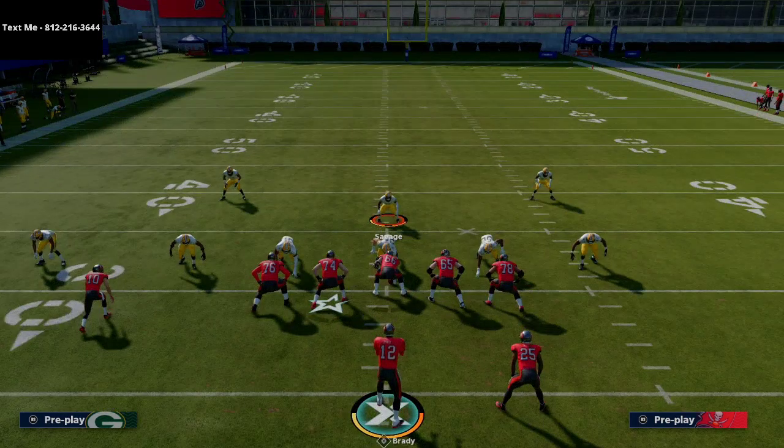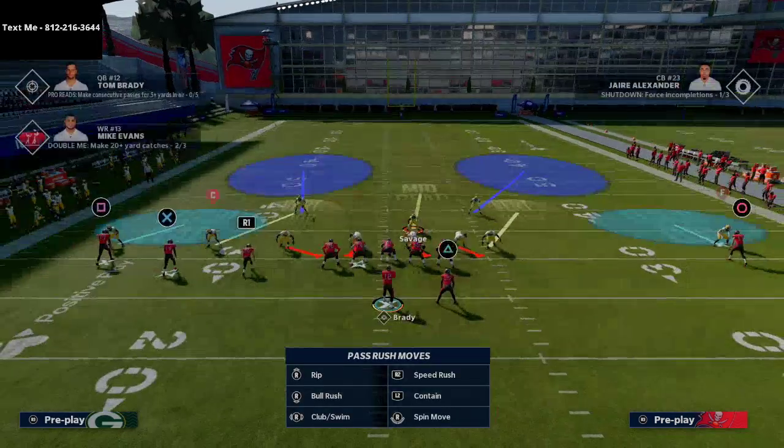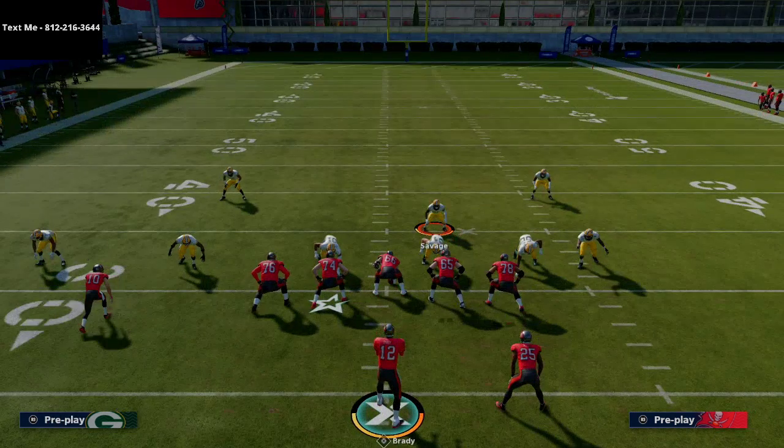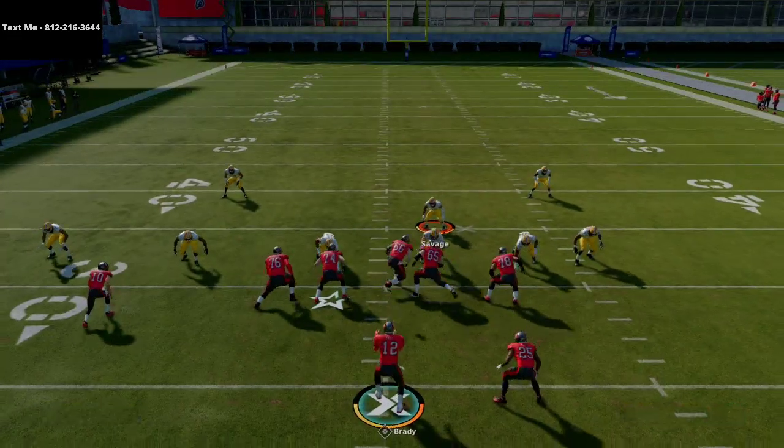Then you're going to shift your defensive line to the side of the running back. We're going to crash our defensive line out, and the only thing we need to make sure is that these two people are blitzing — if these two people aren't blitzing it won't work. You can drop coverage if you want, and then we're going to blitz our user.